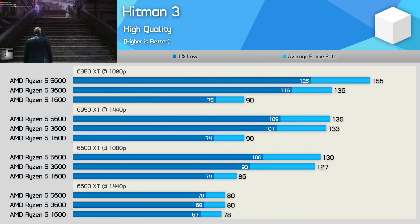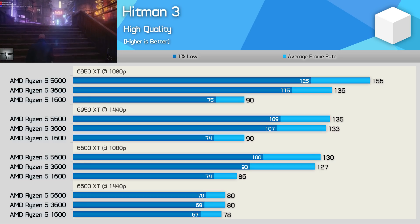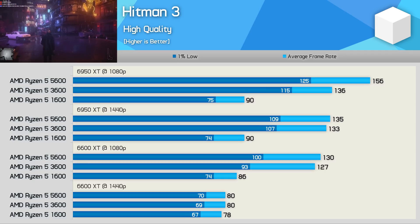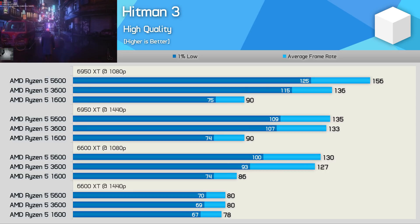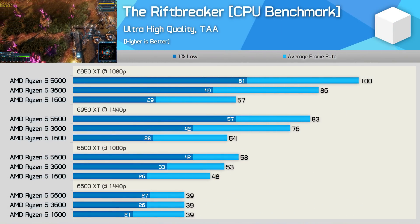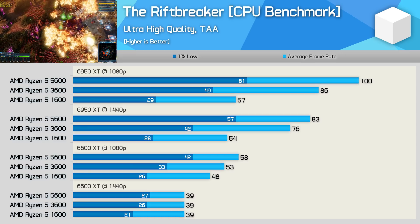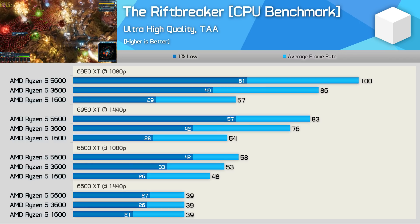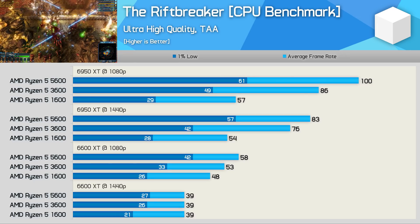Moving on to Hitman 3, the 3600 is able to match the 5600 for the most part, with the only exception being 1080p data with the 6950 XT where the Zen 3 CPU was 13% faster. So for most playing Hitman 3, the performance difference will be very minimal. But from the 1600 to the 3600, that is a huge upgrade netting players up to 53% more performance. The Riftbreaker really broke the Ryzen 5 1600, leading to very stuttery gameplay. The 3600 is a big step up with far fewer frame pacing issues, though the 36% improvement in 1% low performance from the 5600 will be noticeable. The Zen 3 part delivered perfectly smooth performance, so this is an example where the upgrade from the 3600 to the 5600 would be worth it.